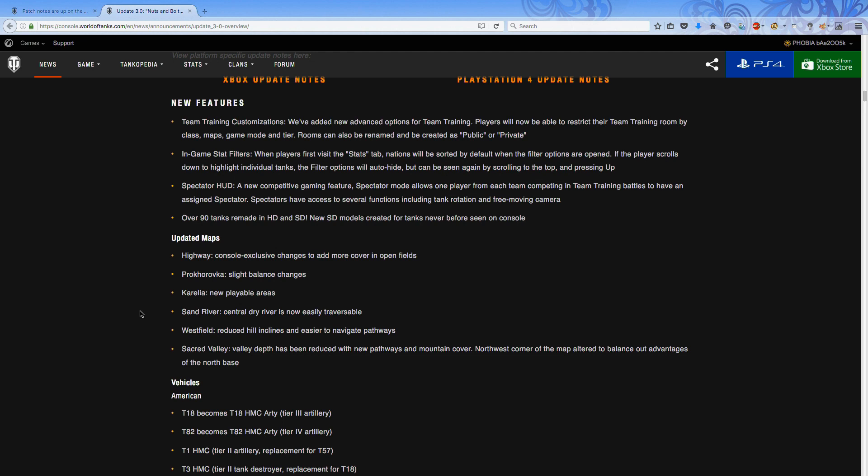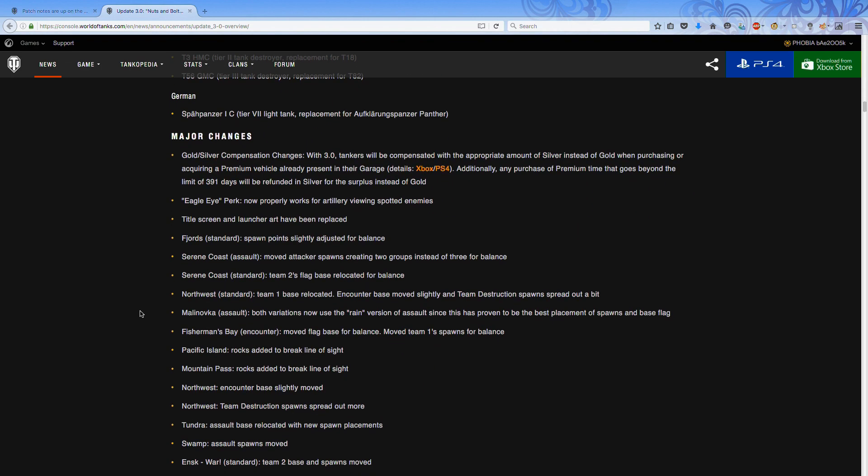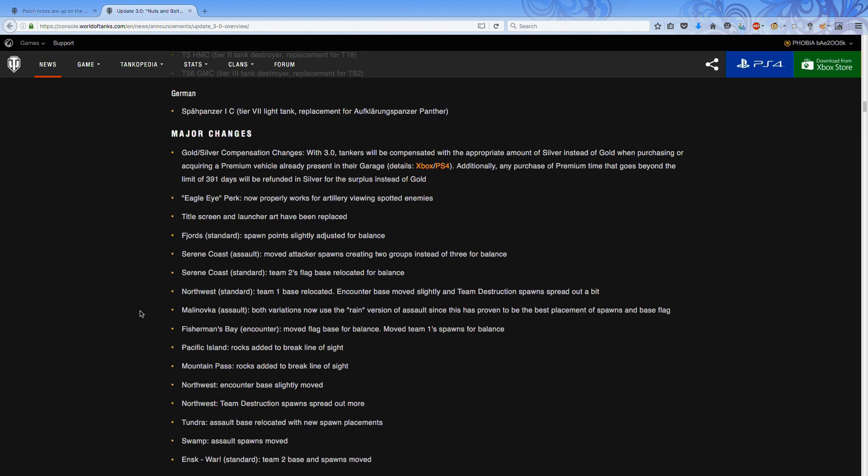Going through the updated maps — a key visual improvement. One of the main things they like to add is different cover: added rocks, removed rocks, and sometimes rocks are added to break line of sight. They're doing that with their Pacific island map at some point as well. The link to the full patch notes will be in the description — you'll need at least an hour to read through everything, which explains why it's such a large update.